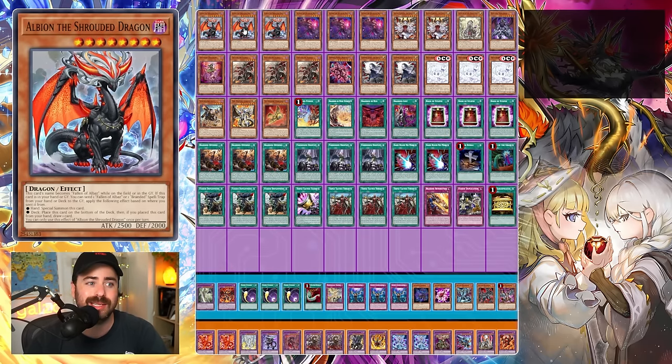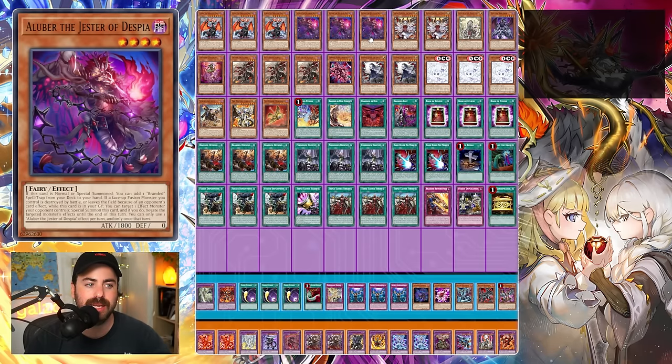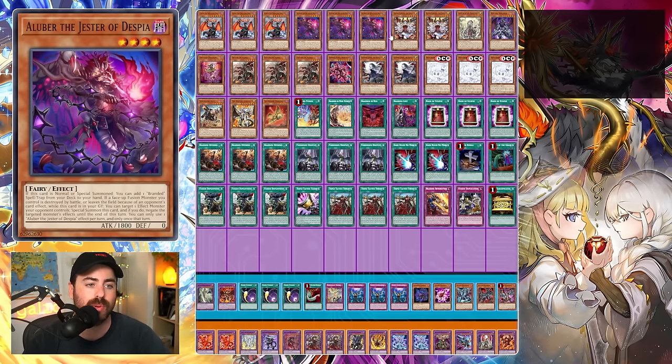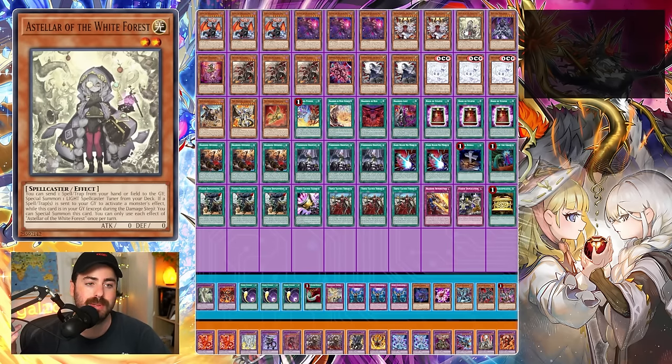Three Albions is still relatively standard for me. The value of Albion with High Spirits and the value of it searching Branded Fusion in more versatile ways is just too important, since you only have one now. Three Aluber and two Cartesia — I always switch around. In a 50-card deck, having six Normal Summons — Kit, two Qwem, and Alubers — is fine. I play one Astellar, which circumvents the fact that we're only playing two Cartesia, because it's a great bridge to get to Cartesia and Qwem. One Serow, one Tragedy, three Albas.